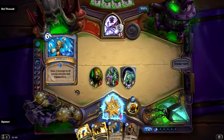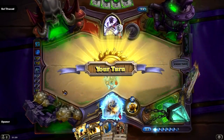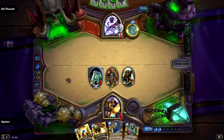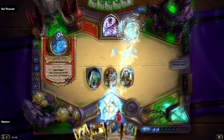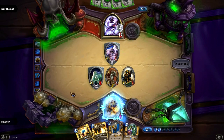I'm at 6 health and he plays Blizzard, which is great because now I can't attack him and start phase 2. This turn I'm almost dead, so if I can't remove his armor I am dead next turn.